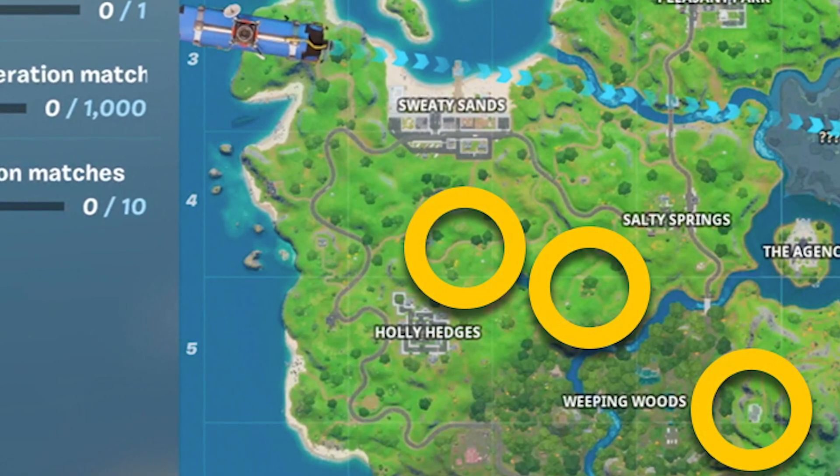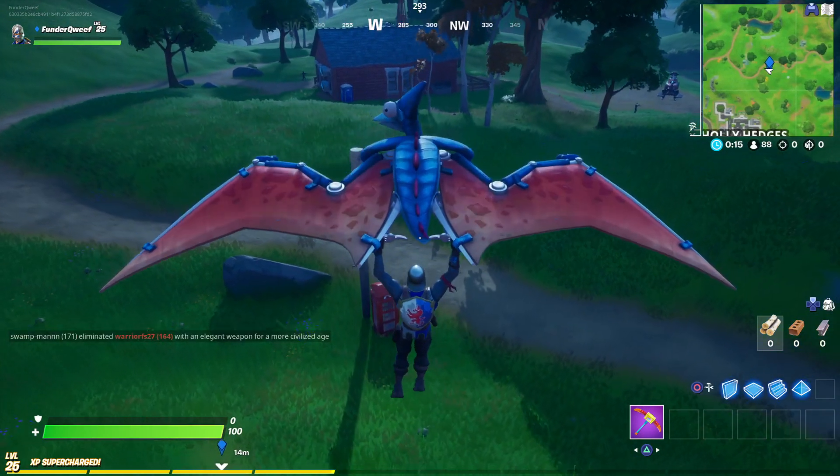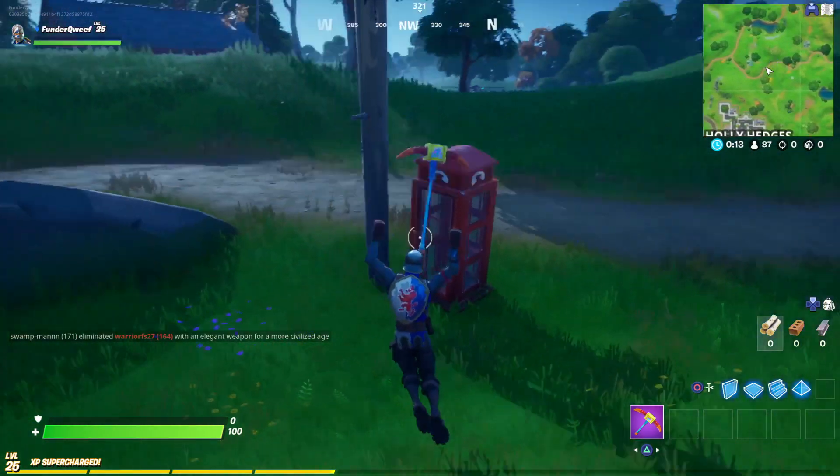Coming in at number 4, you'll need to land at grid B4. Next to this lamp post, you'll see a phone box. As usual, jump in and change.